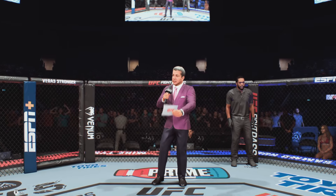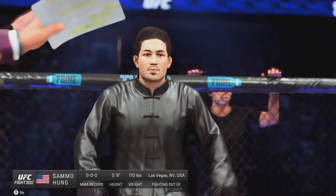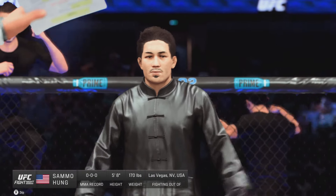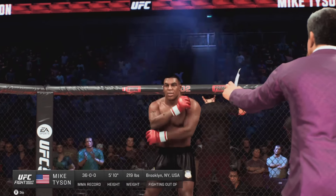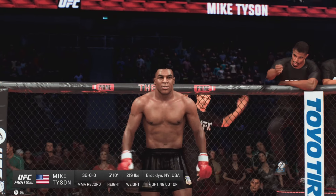Ladies and gentlemen, this fight is three rounds in the UFC heavyweight division. Introducing first, fighting out of the blue corner, Assassin! And now, introducing his opponent, fighting out of the red corner, Mike Tyson!